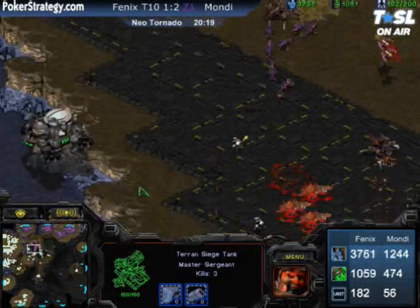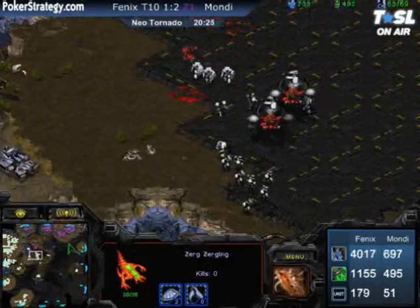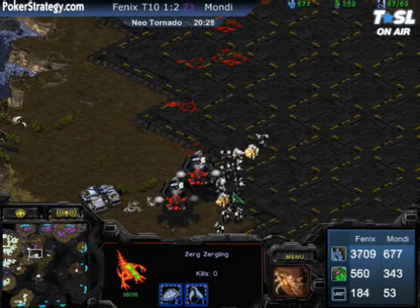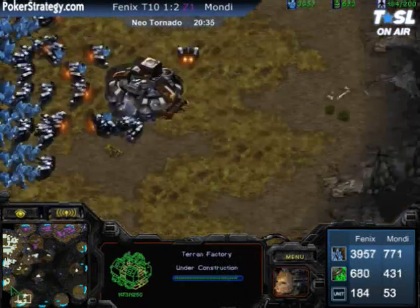Mondragon is holding on and fighting as best he can, but there's just no space to maneuver. Look at this beautiful job of controlling by Phoenix — pulling back at the entrance to the high ground, he managed to kill off all the chrysalises, taking them all out so that he can get maximum maneuverability and reinforce that army constantly.